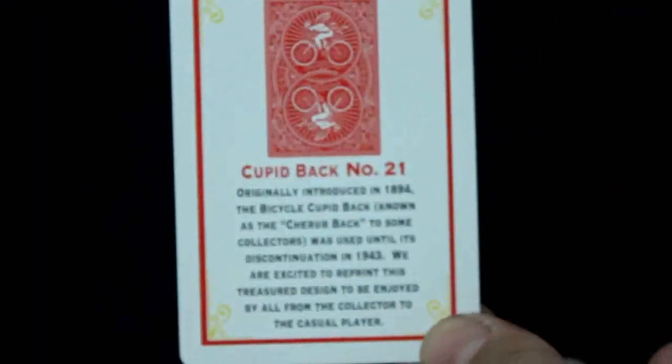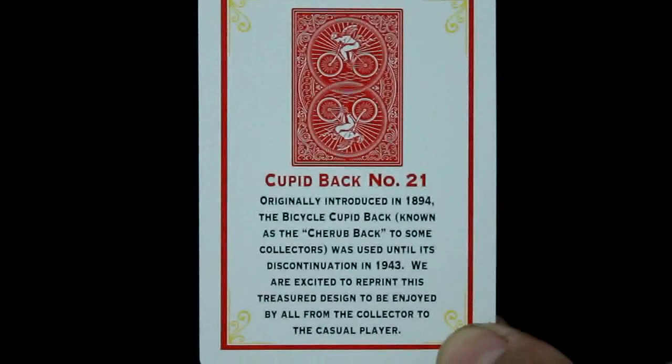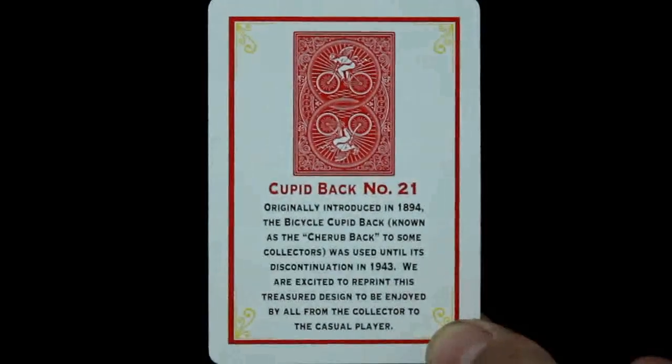Inside you do get an informational card. It says "Cupid Back Number 21" and says it was originally introduced in 1894 — the Bicycle Cupid Back, known as a "chair back" to some collectors. It was used until its discontinuation in 1943. And it says "we are excited to re-present this treasure design to be enjoyed by all, from the collector to the casual player." So it's once again being printed, unlimited.